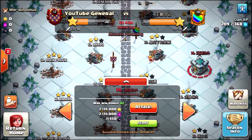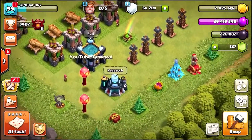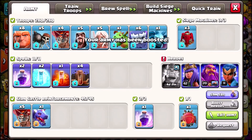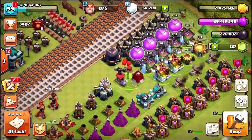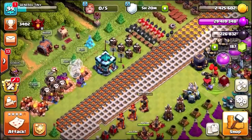Make sure you drop a like if you want to win a gold pass. Let's go into our magic items and use a Power Potion — that gives me max troops for the next hour. We've also got balloons and a dragon in our clan castle. The King is down upgrading, which kind of sucks, but we could maybe use a Book of Heroes. We'll leave that for now.